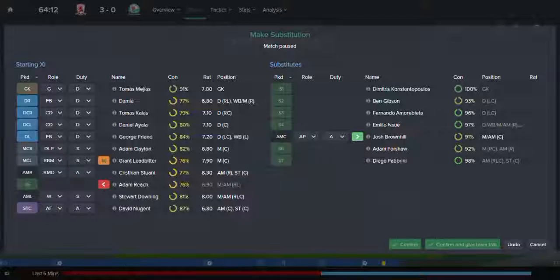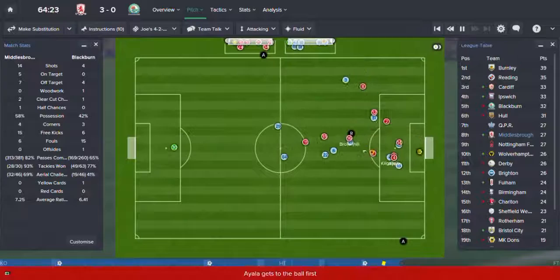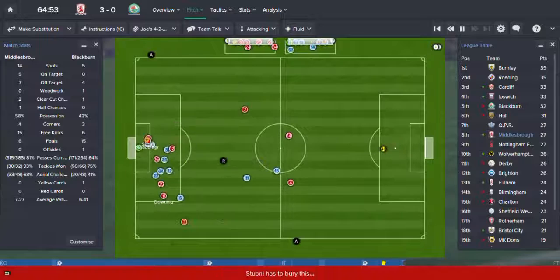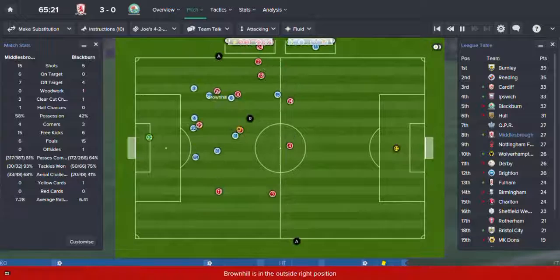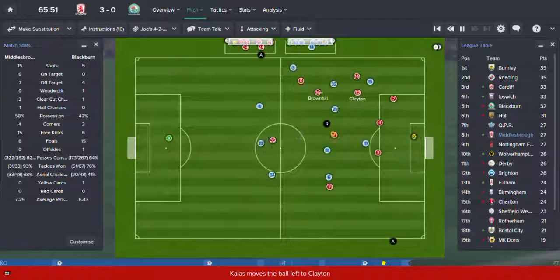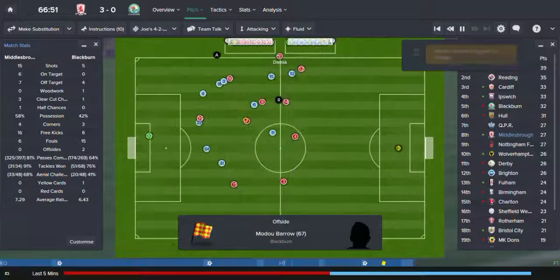Bring Ledbetter off — it's 3-0, we hopefully shouldn't throw this away now. Mahoney, Conway, Downing, Nugent, Downing — nearly. Nugent, Sturani, Brownhill, Ayala, Friend, Ledbetter, Brownhill, Nugent — close! Callas, Sturani — is something going to happen? Oh yes, something's definitely — offside. That was close.